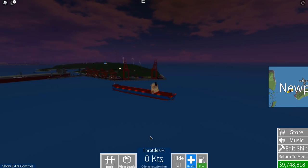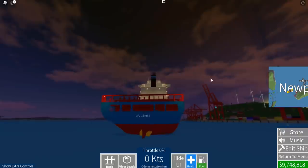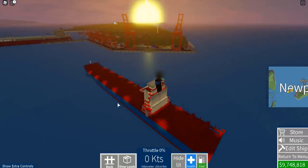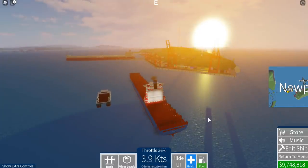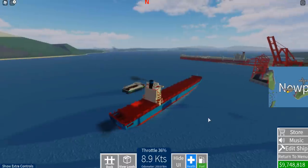Here we are in game, and as you can see, this is my vessel - the MV Gillette 2. I originally started out with a starter ship just to kind of get the basics of the game. Basically, this game is all about transporting cargo without sinking or damaging your vessel. And that's what we're going to try to do today.